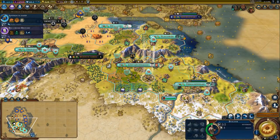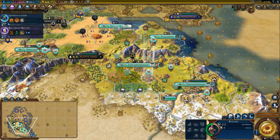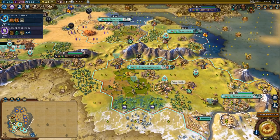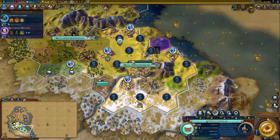We finished the entertainment district in here and now I want to build the Tlachtli — I don't know how to say that properly, but I'll assume I'm saying it somewhat correctly. What tiles are you working in here? These seem like reasonable tiles.